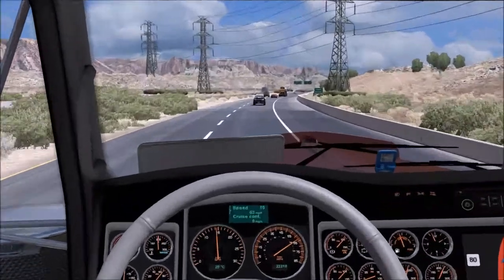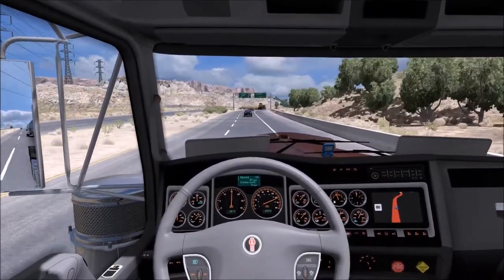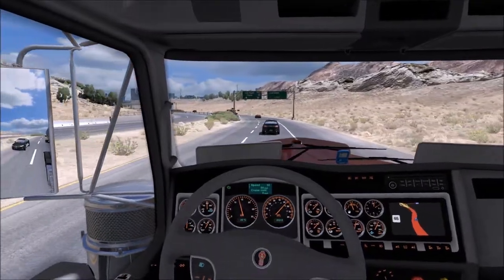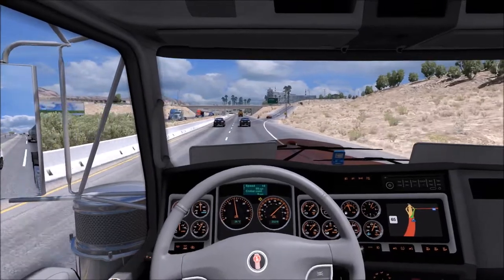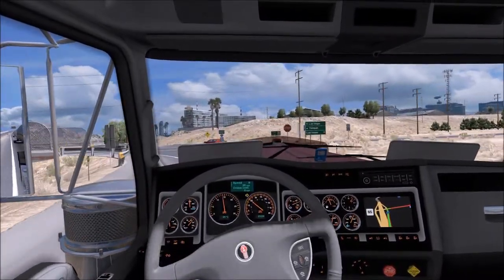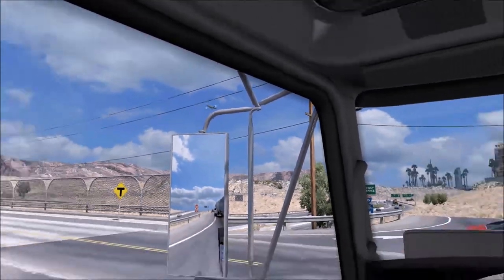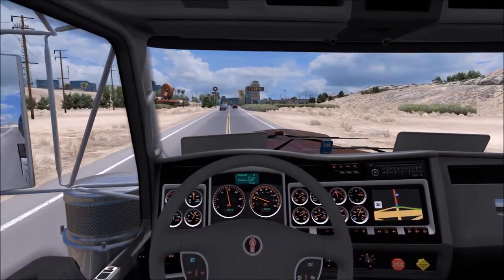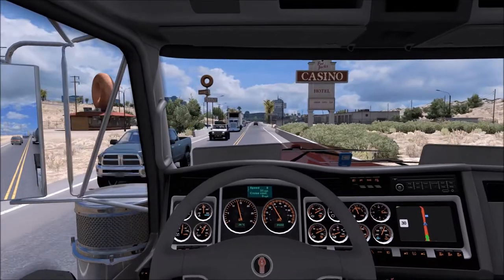Las Vegas — half a mile. Is it a cop car? I think it is — I can see the sirens on the top. And we're turning off as well. There's two surrounding me — look at this! When do you ever see that? Two cop cars on the road like that — there are too many of them. Did that plane just turn around, or was that just me? I think it did. And back into Las Vegas — we seem to always come through here.